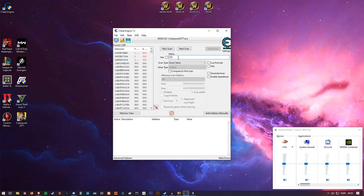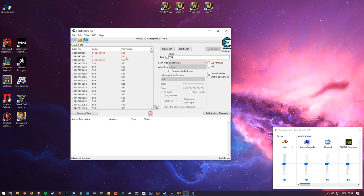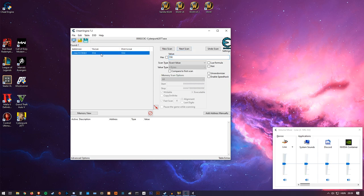Back in Cheat Engine, I type in 556. The important part: don't click 'New Scan' — click 'Next Scan'. That filters the previous results down to only addresses that now hold this new value. You can see it shows the current value and the previous one. After clicking Next Scan, I found just one result — that's very lucky, it won't always happen this fast.